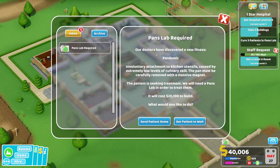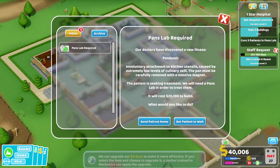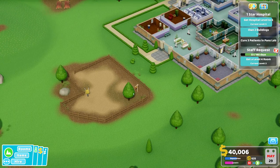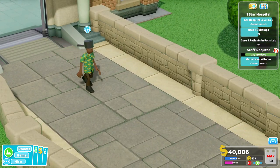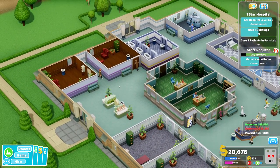Pen Slab required — pandemic illness. Involuntary attachment to kitchen utensils caused by extremely low levels of culinary skill. The pen must be carefully removed with a massive magnet. In this case we need to send the patient home, because it's going to take quite some time to build those things.